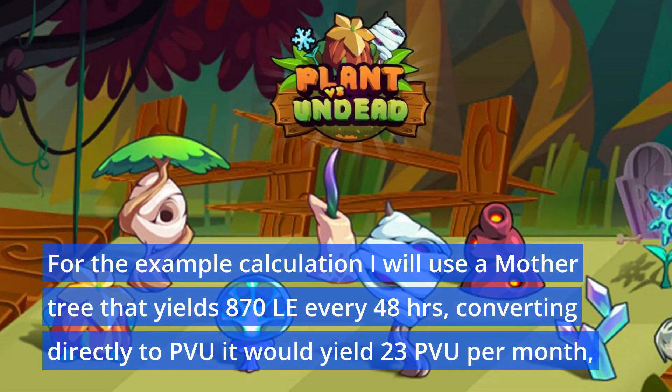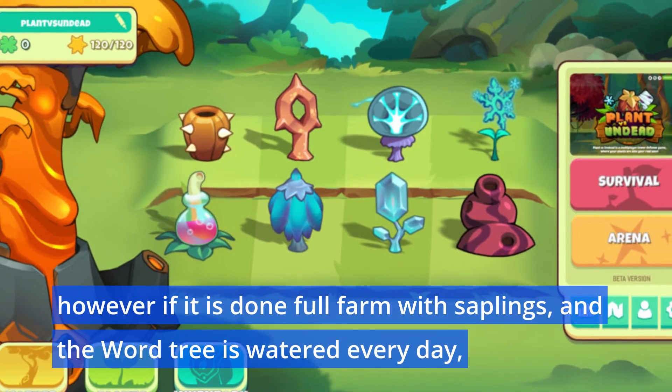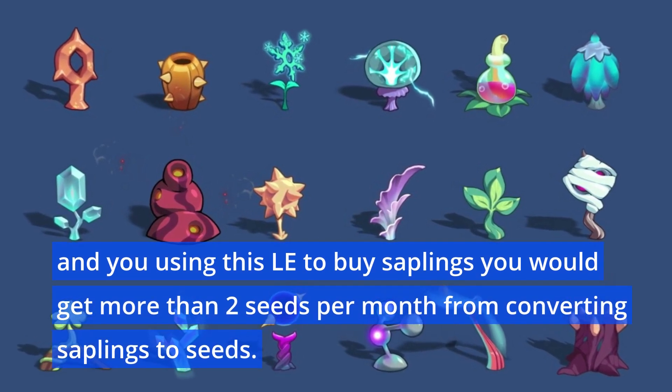For the example calculation, I will use a mother tree that yields 870 LE every 48 hours. Converting directly to PVU, it would yield 23 PVU per month. However, if done full farm with saplings — with the tree watered every day and using the LE to buy saplings — you would get more than two seeds per month.